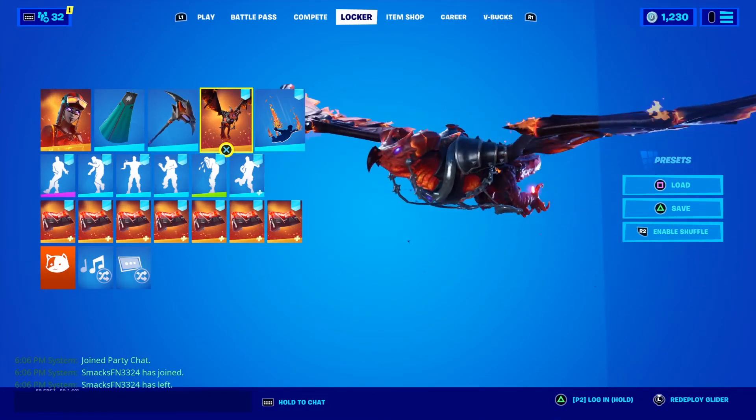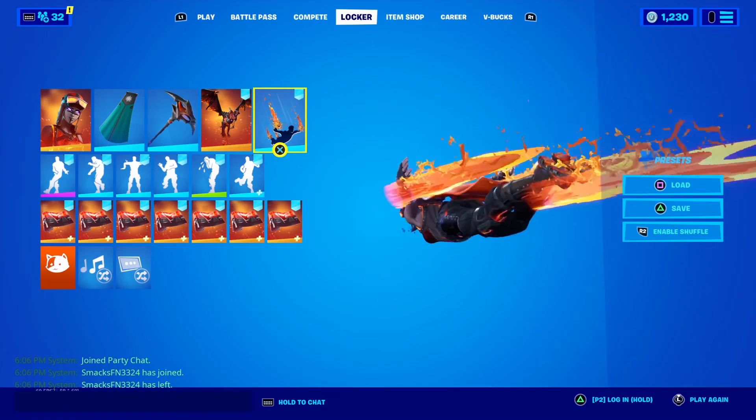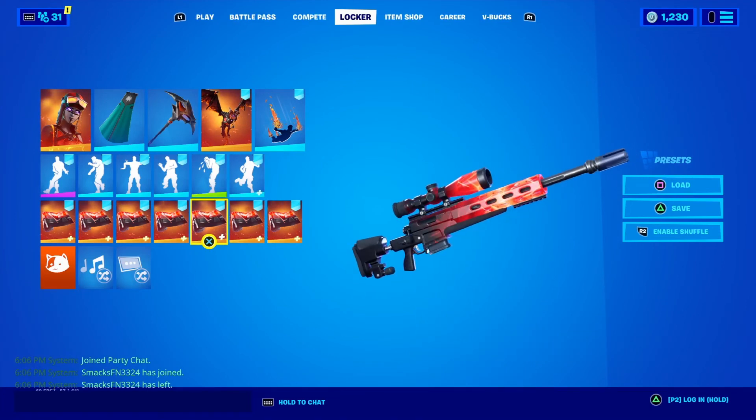The lava wing glider obviously matches pretty much perfectly and looks really cool in game — one of the best gliders honestly. The lava contrail obviously goes perfect, and the molten angular shift wrap. Now let's get on to our final combo of the video.